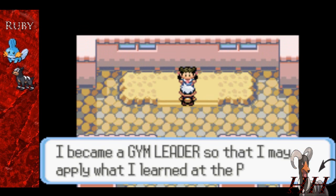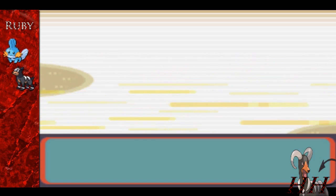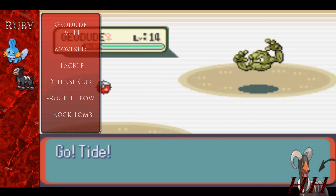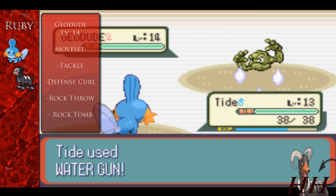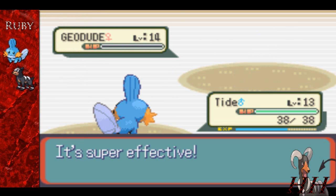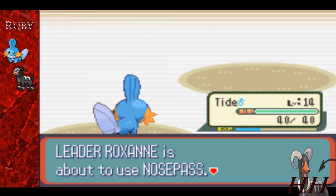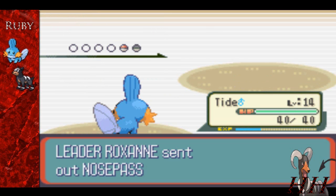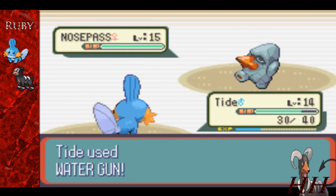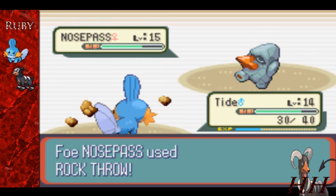Roxanne, the Rustboro Gym Leader, is gonna kindly demonstrate how you battle with Pokemon, even though we've battled about 20,000 trainers before her. She sends out her Geodude thinking she's all cool — we knock him out in one hit and a critical hit, which is a complete overkill. We get 250 experience, which takes us up to level 14. And then this Nosepass has to come out here with this big Michael Jackson-shaped nose sticking out — he looks like one of those Easter Island statues.